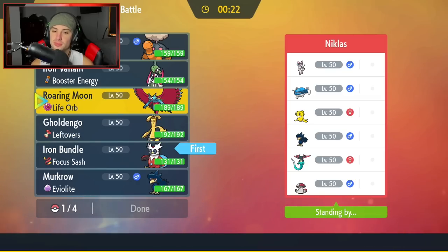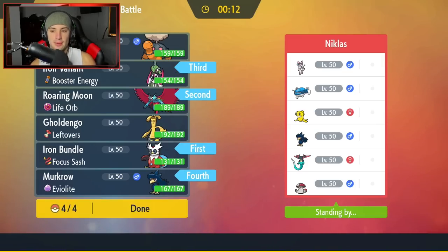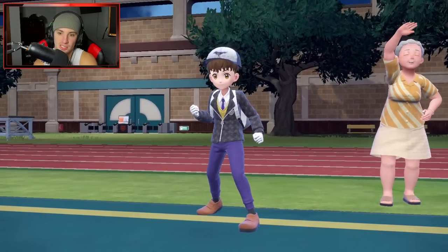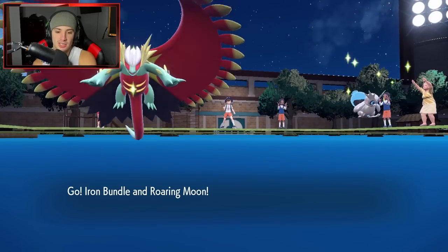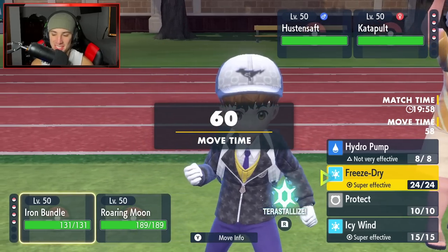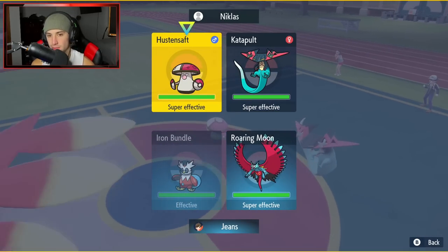Actually I'm going Roaring Moon as lead — because I think Sylveon is going to lead, and if it does I can Terastallize straight into steel and counter it. Sylveon is really strong in series 2 — in every single competitive season it'll be solid. It's a straight fairy type with amazing stats and moveset. But we end up seeing Amoonguss alongside Dragapult as their lead.